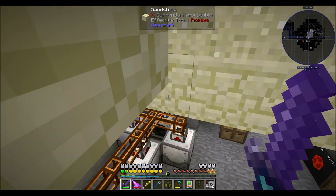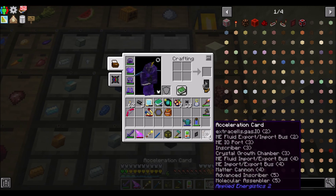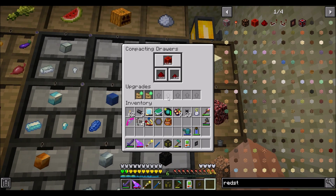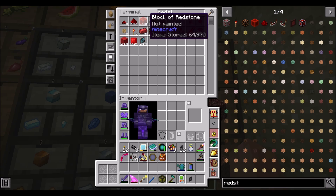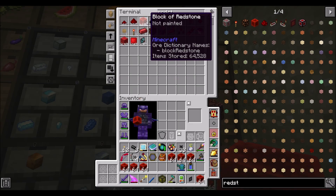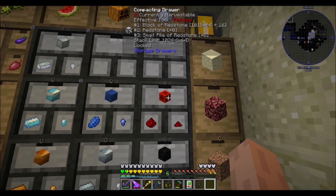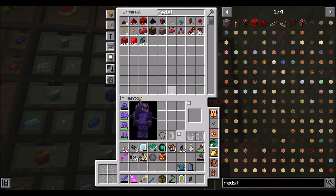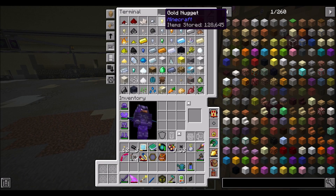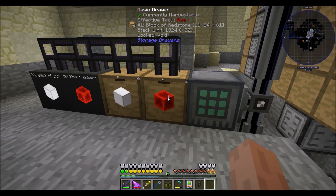How many stacks should be in here? We've got 64,000 stacks of redstone - hang on, am I reading that correctly? So we've got 65,000 blocks of redstone - okay, 64,970. Yeah, that's how many we have.